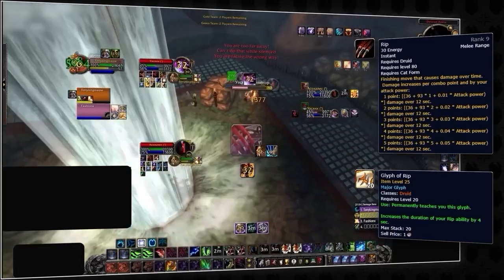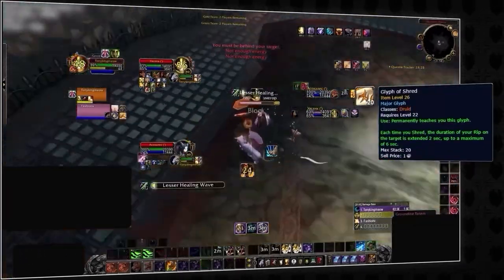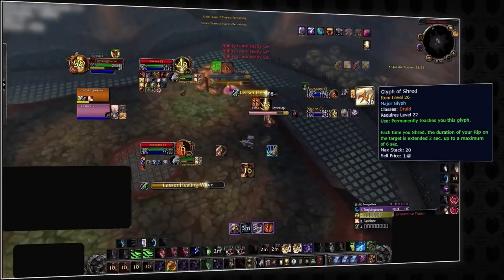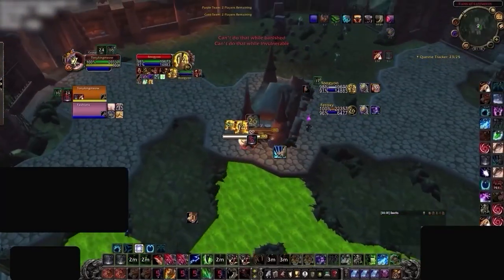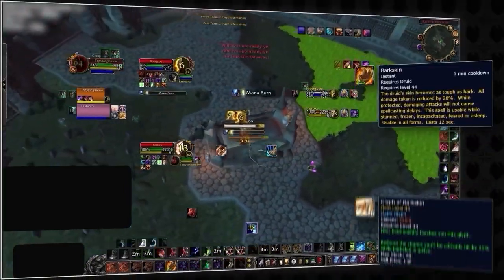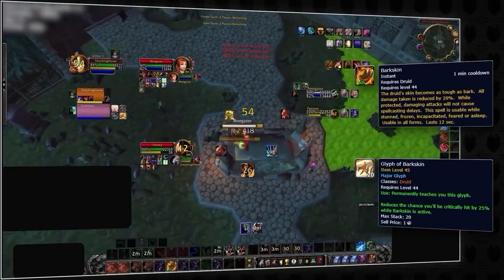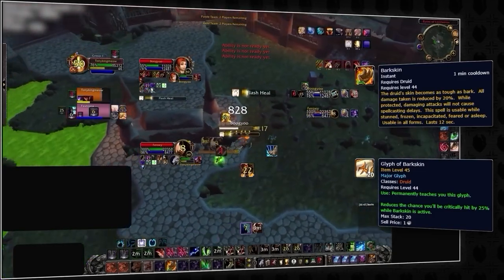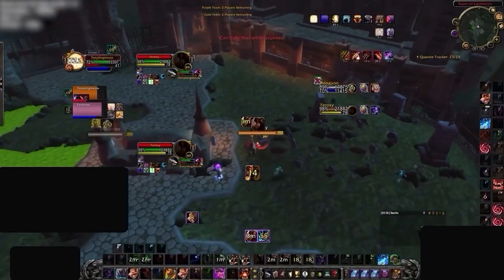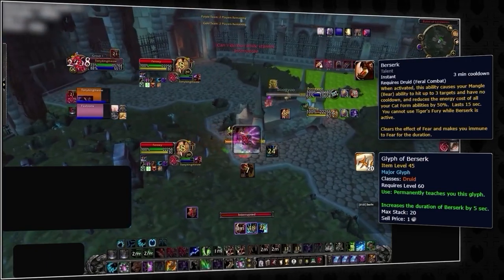You could potentially swap glyph of rip out in compositions where you value burst higher — a good example would be feral rogue 2v2. The third glyph we recommend is glyph of shred, which causes your shred ability to increase the duration of your rip by 2 seconds up to a maximum of 6, meaning if you have both glyph of rip and glyph of shred you could increase rip's duration from 12 seconds all the way to 22. There are also 2 other major glyphs to consider: glyph of bark skin, which reduces your chance to be critically hit by 25% when bark skin is active, and glyph of berserk, which increases the duration of berserk by 5 seconds — from 15 to 20 — ideal in compositions where you value burst or expect short games.